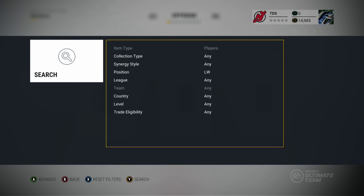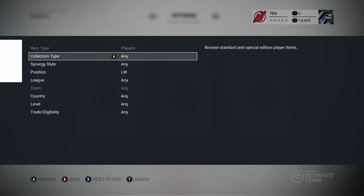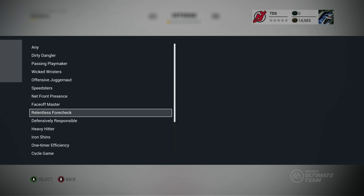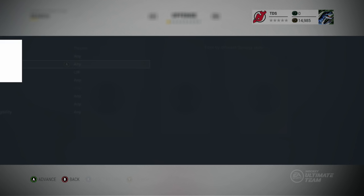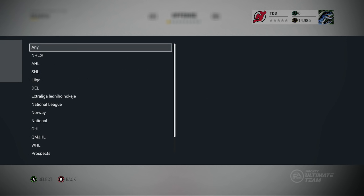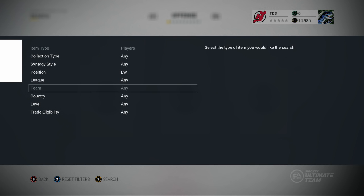What's new this year is something called synergy. Last year there was team of the week chemistry and changed positions — no more changed positions, no more training, no more chemistry. Instead there's synergy. If you have a certain number of players who are dirty danglers, you need four dirty danglers to get that synergy, and each player gets a stat boost representing that style of play.